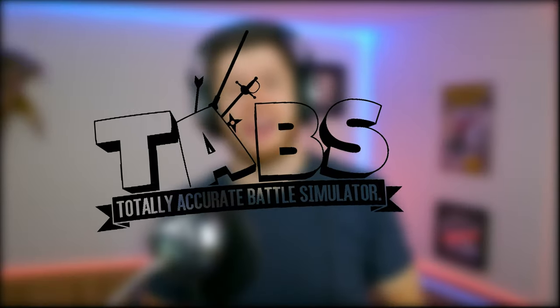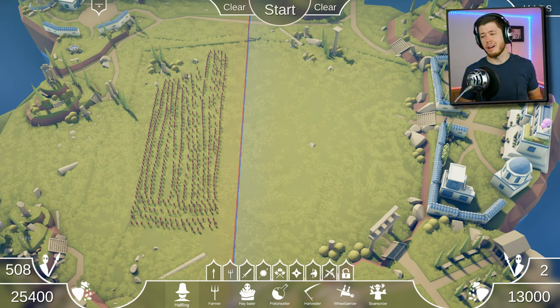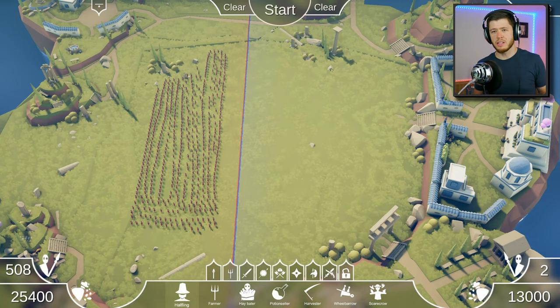Welcome to another episode of Totally Accurate Battle Simulator. If you're coming from the People Playground videos, I hope you enjoy this series. I'm having a lot of fun with it, so I really appreciate you checking it out. Last time a lot of people told me to get the secret units and do mods. I did go through and grab all the secret units. The most expensive one, which I'm going to take to mean the strongest, is Artemis.